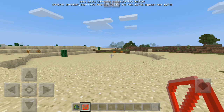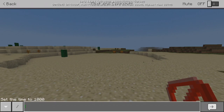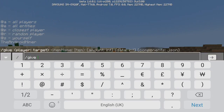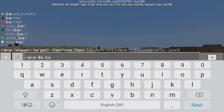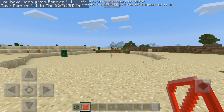You're probably wondering how to get hold of a barrier block since you have to use a command. All you need to do is go to your chat and type slash give, then the at sign and S — which means yourself — and then type the word barrier. As you can see it will start to come up as you type it. Then type the number you want.